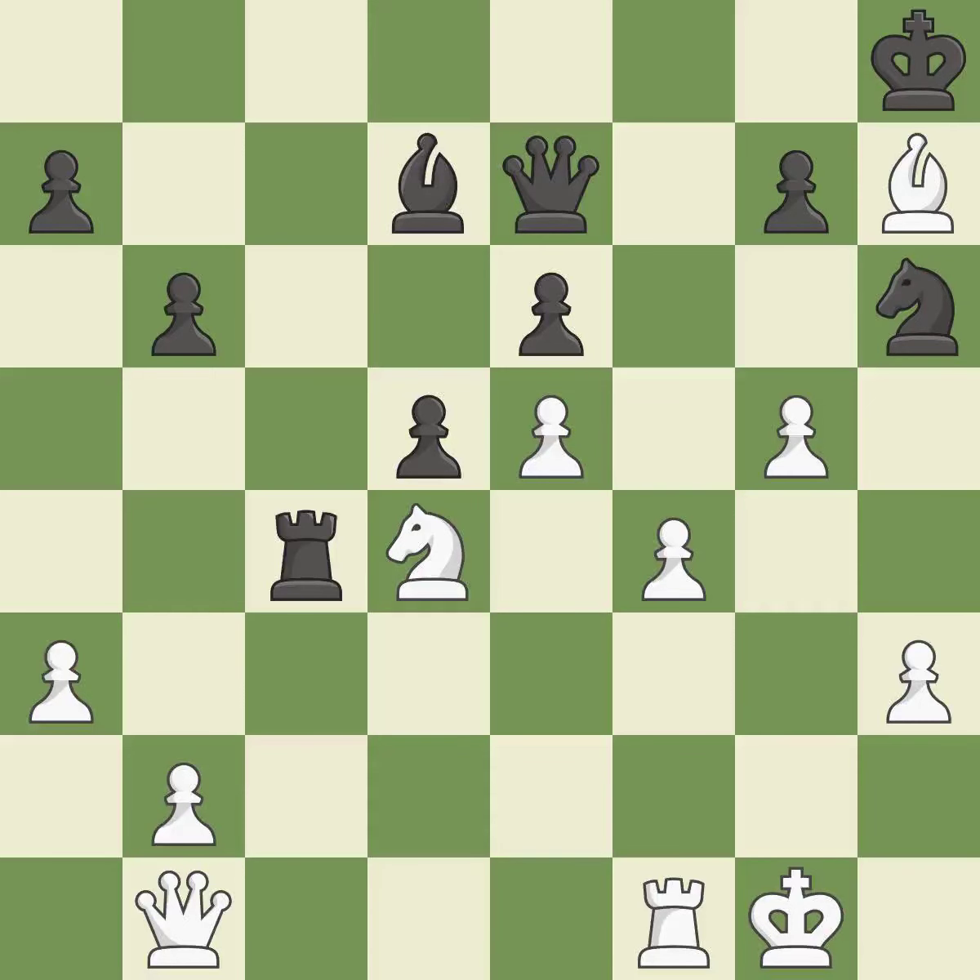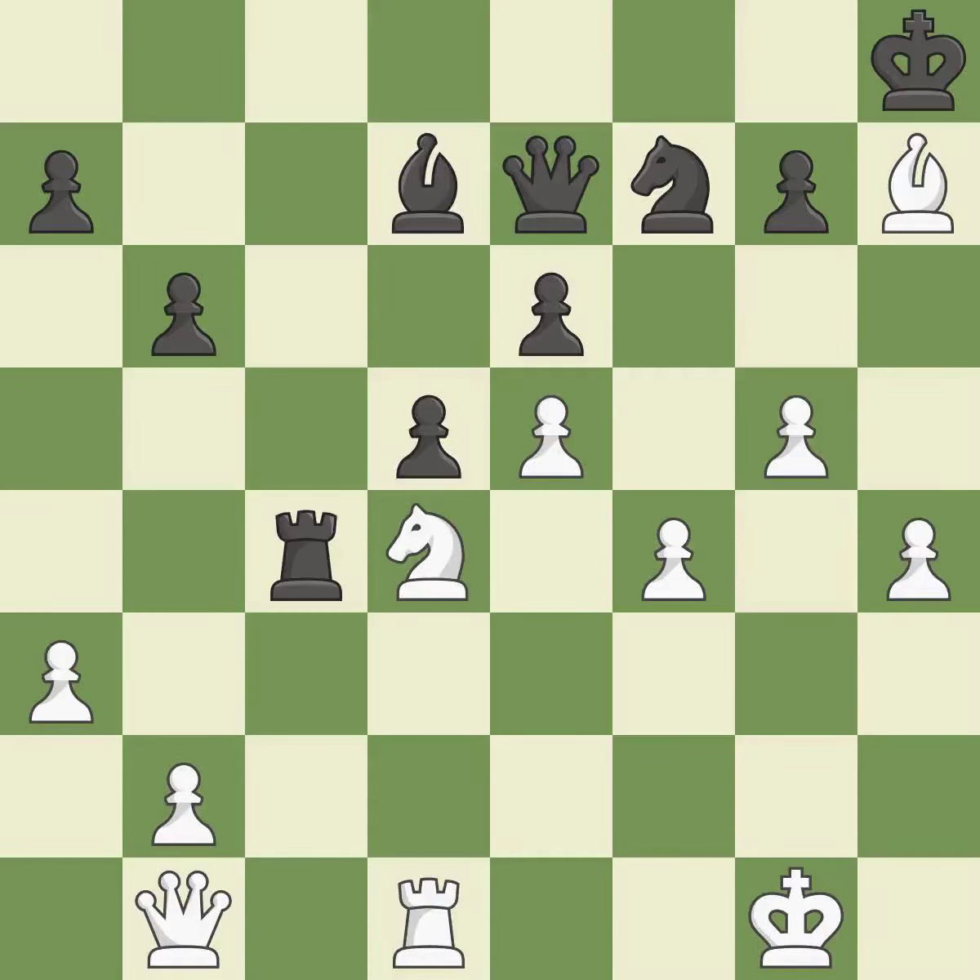This attacks a knight and gains a tempo when the knight retreats — it is ideal. This defends the attacked knight. This threatens to win material — it is good. This allows the knight to control more squares — it is best. This causes material loss — it is a mistake. This misses a great but hard-to-find move; only one move worked there and this wasn't it. This ignores an opportunity to win material. This allows the opponent to kick a queen — it is a miss. This kicks an opposing queen. This is the only good move. This was a game-changing move, giving white a winning position — it is a great move.